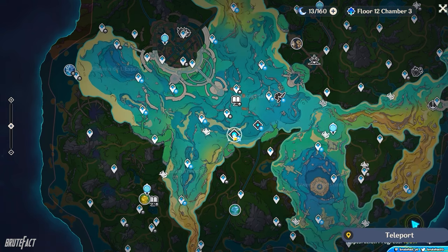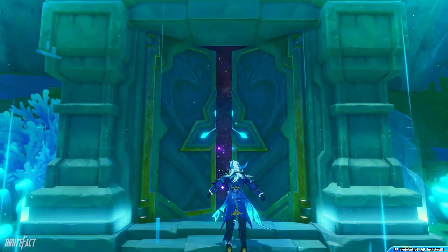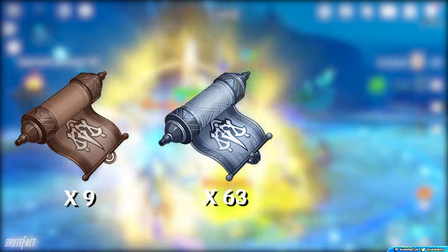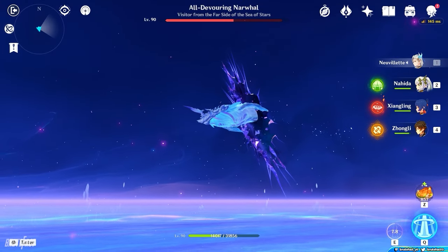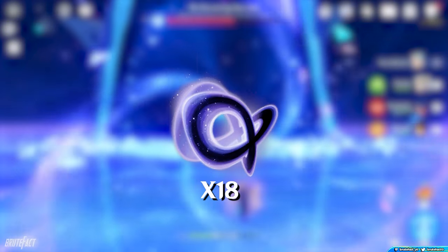For leveling up her talents to level 90, you need to farm the Equity series from the Pale Forgotten Glory Domain at Fontaine on Monday, Thursday, and Sunday. Collect 9 Brown Books, 63 Silver Books, and 114 Golden Books. Finally, for her boss drops, you need to defeat the new Whale Boss, All-Devouring Narwhal, at Fontaine and collect 18 Lightless Silk Strings.